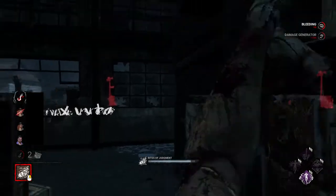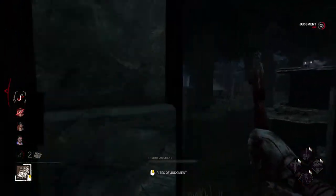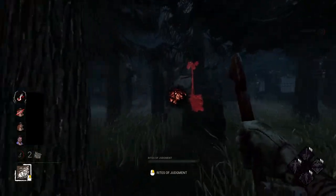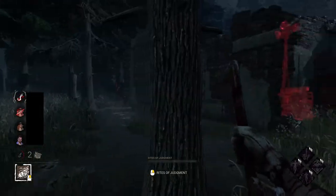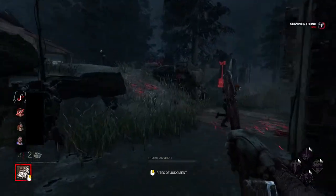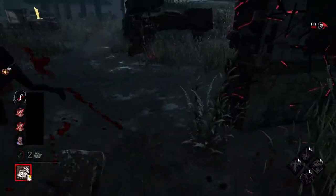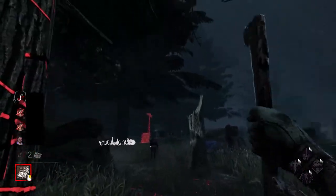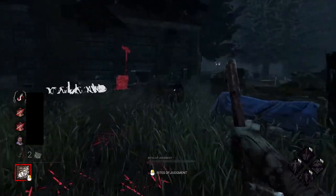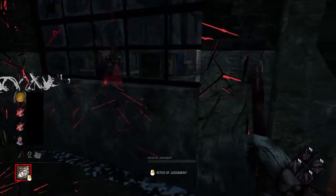One of the big issues I have with Pyramid Head is mainly using his power. I like to think I'm a decent looper and my mind games are alright, though I sometimes get caught on the environment. I like to think I'm alright at the actual chase — I just sometimes lose the opponent in the map. It's just about awareness. To be fair, I wasn't playing this with headphones on, which I usually would be.